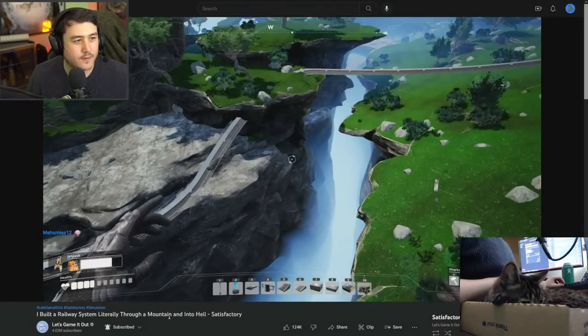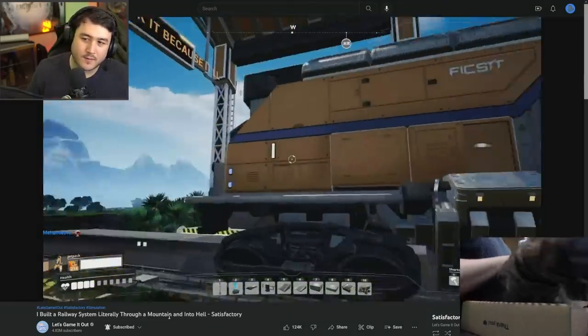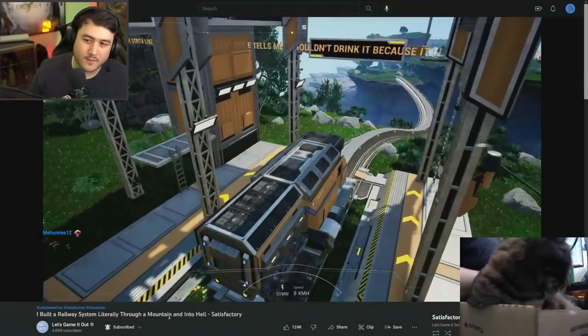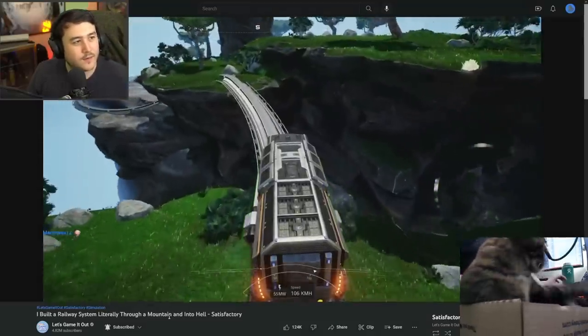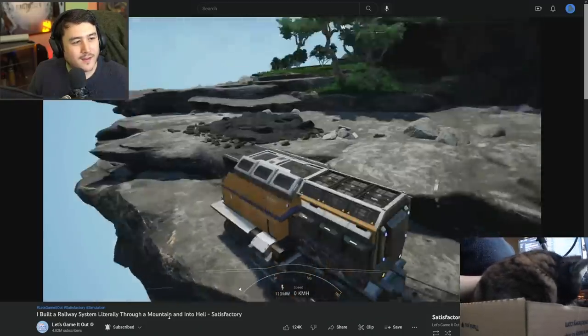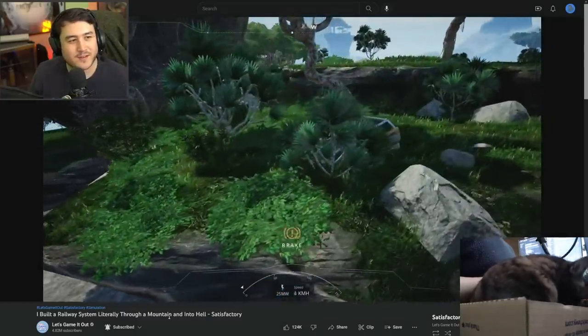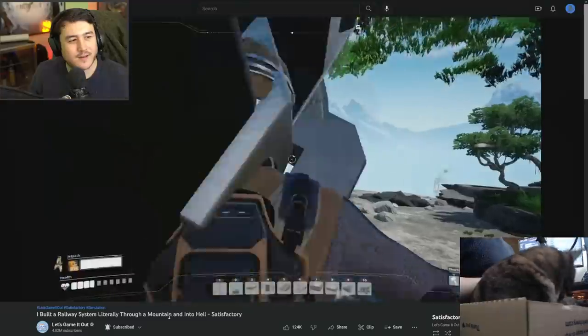Now that we've laid a minimal amount of track, I want to put down a choo-choo train and see what happens. Yep, there it is — can I just hop on board? Yes I can, and now I'm driving it. Yeehaw. This thing can really get going — oh wait, what happens when it gets to the end? It just stops. I like that — and then I get out and I'm just in the rock face.